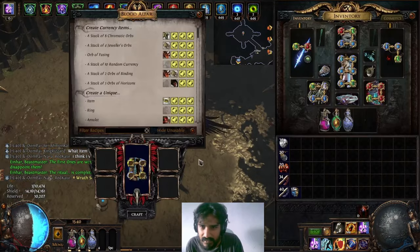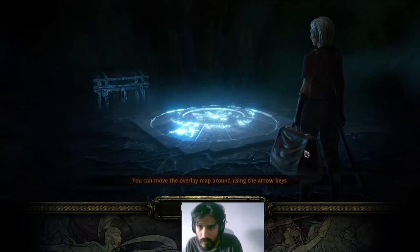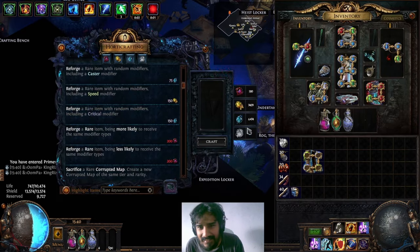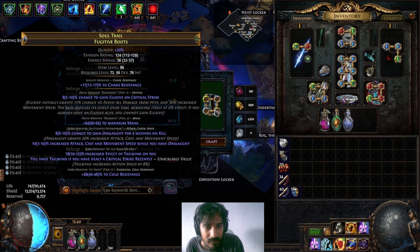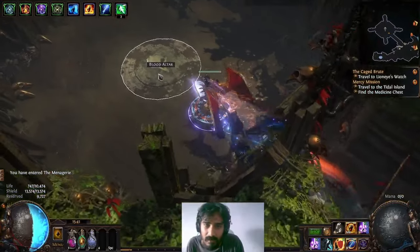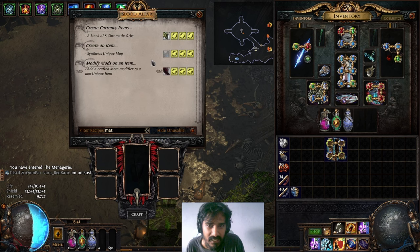Don't forget to activate my flask before I murder myself with chaos damage. I hit the meta mod — here comes the expensive part, just because of god-damned changes this league. Now we go to the craft station, reforge crit. We didn't fill it up — we hit mana, which is technically not what we want, but it's fine.